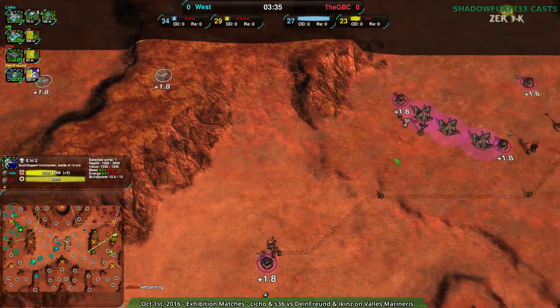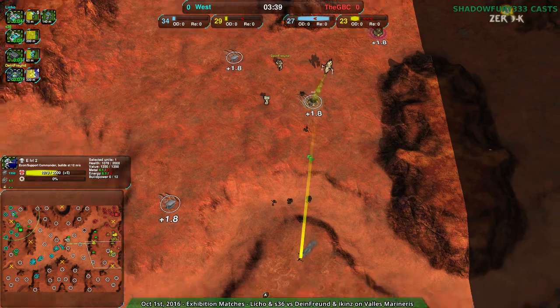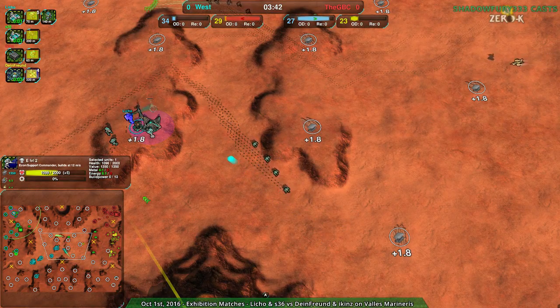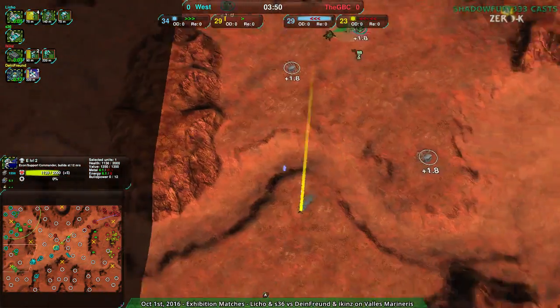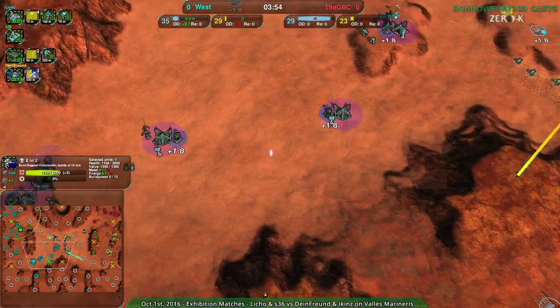It looks like Eikens is taking the north while Dein Freund is slowly but surely taking the southeast — there's no resistance anymore, the southeast is basically open. Liko is sending a few more Bandits, which might do the trick, but overall it looks like GBC is going to take the southeast. The western team has an economic advantage, but it may not last.